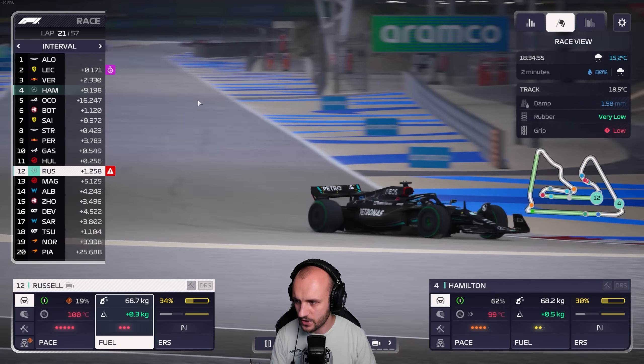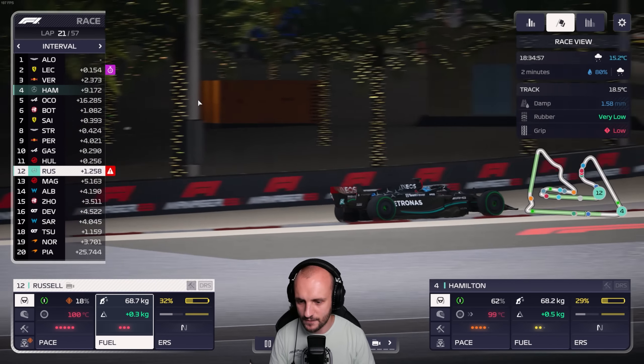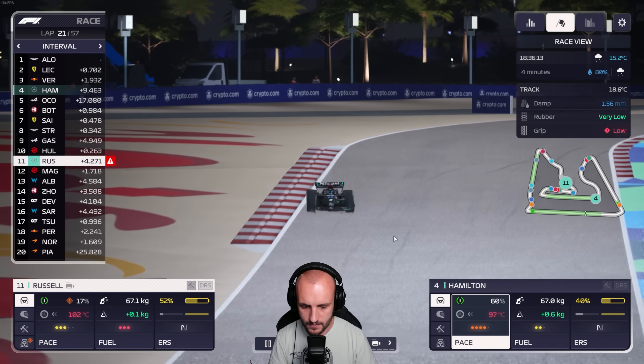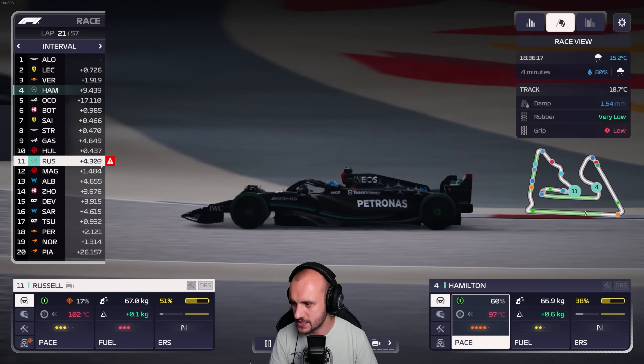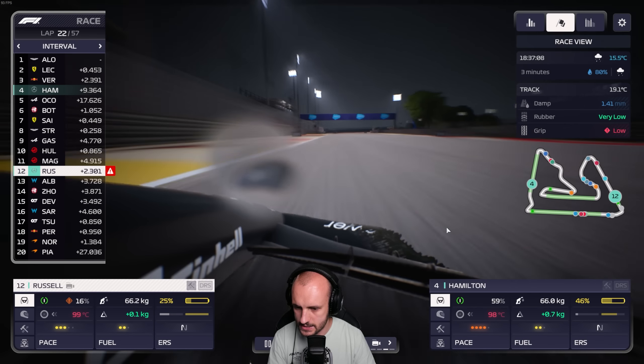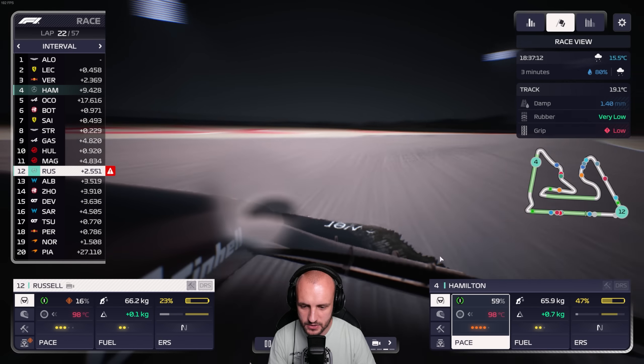He's got to fire George. That's Perez boxing - we're going to leave George out there. We're going to be a pit stop apart now. Russell is losing a chunk of time but I just haven't really got a choice with him - he just needs to stay out. There's damage at the front - look at that, there's a whole end plate missing. His race is pretty much done now.